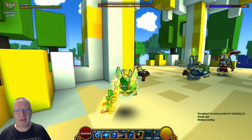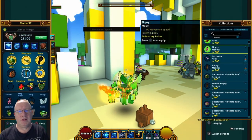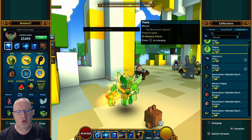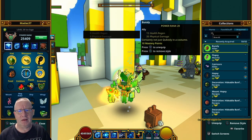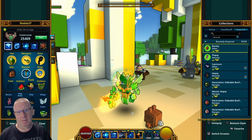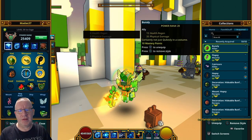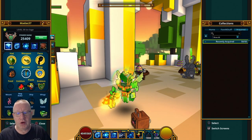Let's equip these bad boys and see what they look like. We've got Flopsy with a movement speed of 90 as normal with 50 mastery points, and Bunsley with an alloy which is 15 health regen and 35 to physical damage. Let's have a quick look at them.